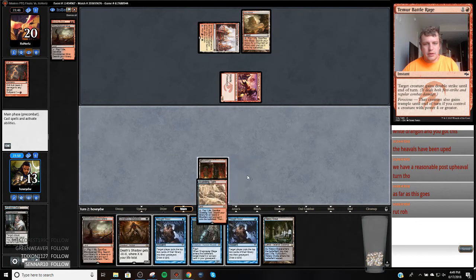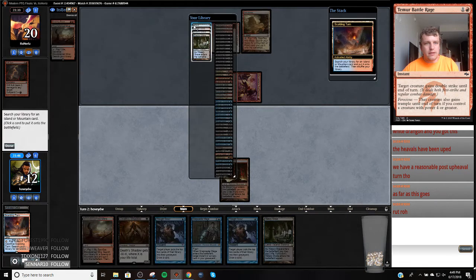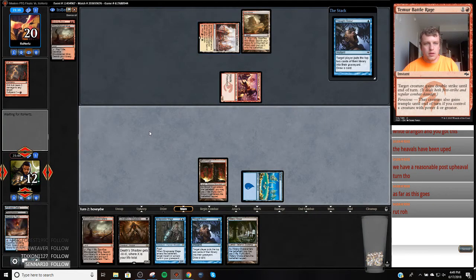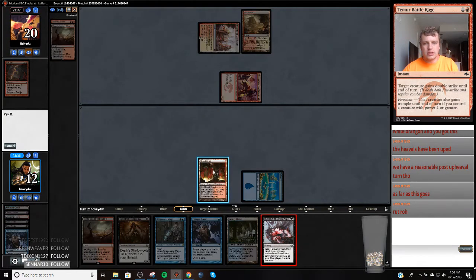I think I'm going to fetch an Island and Thought Scour myself, and then let this Riftbolt come off. I might play this Death Shadow, I might not. We're looking to take five here — I'd like to find a Gurmag Angler. That takes Searing Blaze. I take five, go to seven, play Death Shadow. Okay, so let's hit this Searing Blaze.